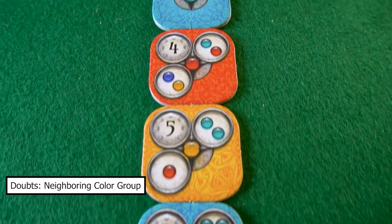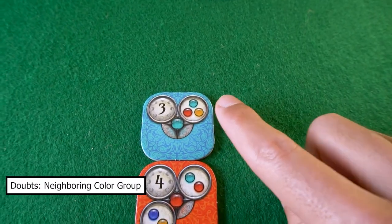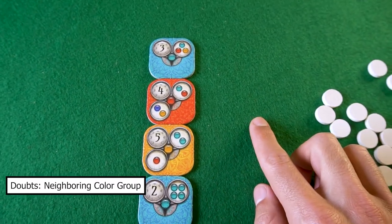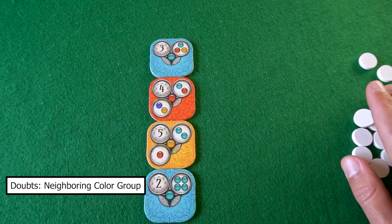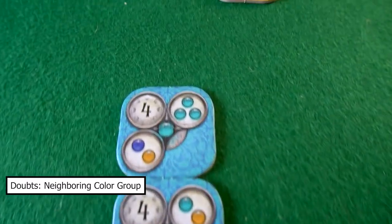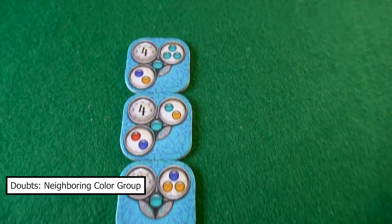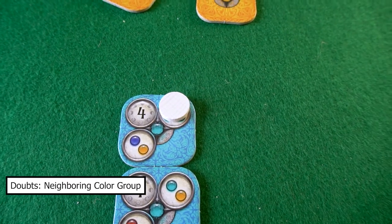In this first example you want to make this task: the light blue, the red and the yellow. This situation will not work to complete this task because the tiles have to be adjacent to the tile you want to complete the task on. In the next example you want to complete this task, and you can do it because you have a group of four light blues, and this task only requires three.